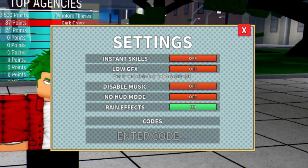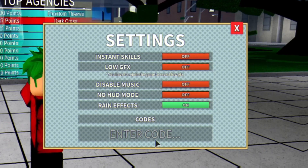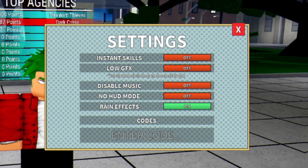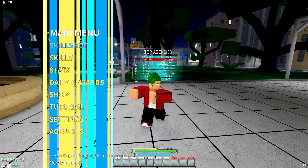Next we have "Good3Spins" — redeem that code right there. Then we have "SorryForShutdown". After that, "15KLags" — make sure you put the exclamation mark at the end. And finally we have "Release" — redeem that one and it will give you some cool rewards.